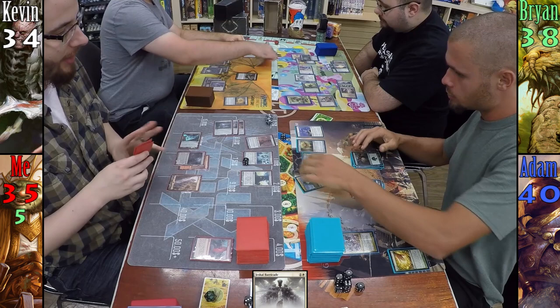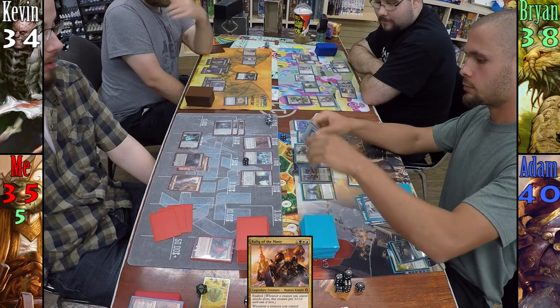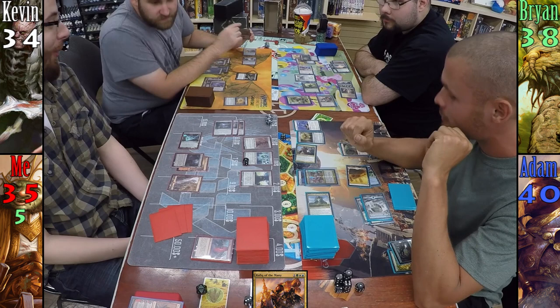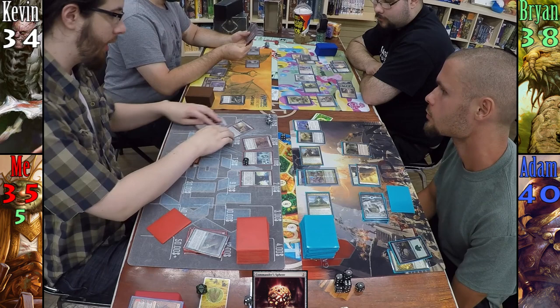Adam plays an Island, then uses Knight of Reliquary, sacrificing a Forest to find Rogue's Passage — an all-star in any Rafiq deck. Adam then casts Swiftfoot Boots, casts Rafiq, and equips him with the boots. Adam swings Kerimetra at Kevin. Not wanting to take 14 damage, Kevin blocks with Geth. In response, Kevin activates Geth, taking my Command Sphere and making me mill three. Kevin lets Geth go to the graveyard. For my turn, I pop Unstable Obelisk, blowing up Brian's Behind the Scenes as a show of goodwill. Kevin plays a Swamp, then using my mana rocks and three of his lands, casts Living Death. I use Arcbound Ravager to sacrifice both creatures. Kevin returns Geth; I get back Scarecron, Arcbound Ravager, Kuldotha Forgemaster, and Solemn Simulacrum.